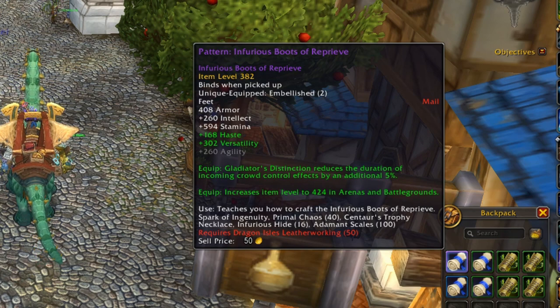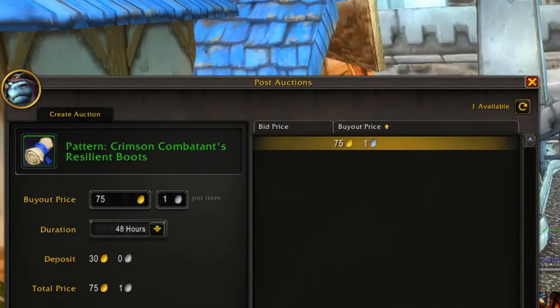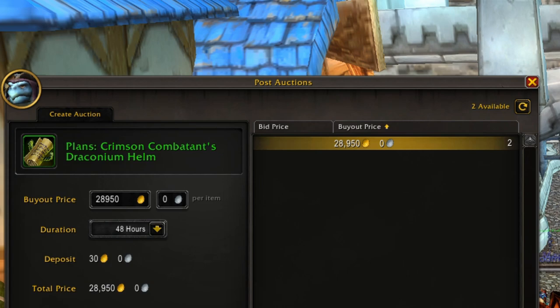You won't sell all of these every time, but these patterns are desirable. I sell about one of every five I put up on the auction house. Those of you who've tried selling items with very low sell rates will be wary about your inventory filling up fast, but that doesn't really happen with these items, provided you put them up on the auction house regularly.